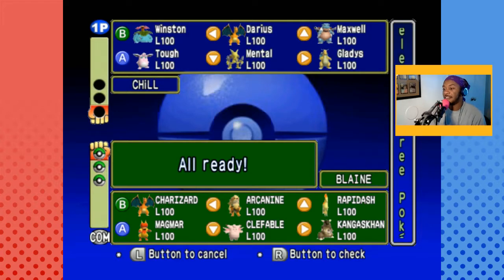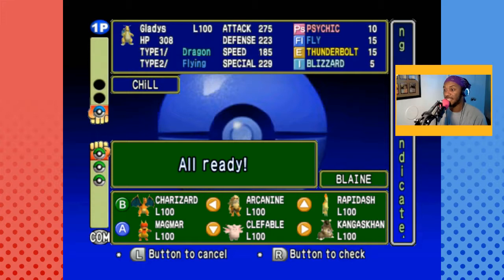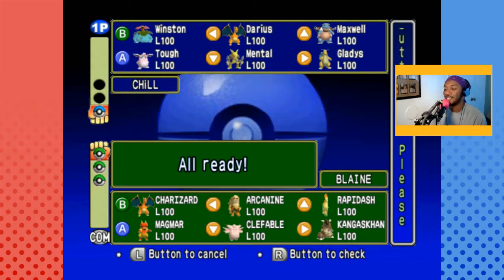Alright, standard Blaine team. He's got Charizard, Arcanine, Rapidash, and Magmar — all fire types. He has to pick at least one fire type for this battle. He also has Kangaskhan and Clefable, both normal types. I have no way to deal with those; I need a fighting type move and a ground type move on this team. Gladys knows fly, not surf — that'll be alright. None of them can learn a dragon type or ice type move, so we're good to have Gladys in.